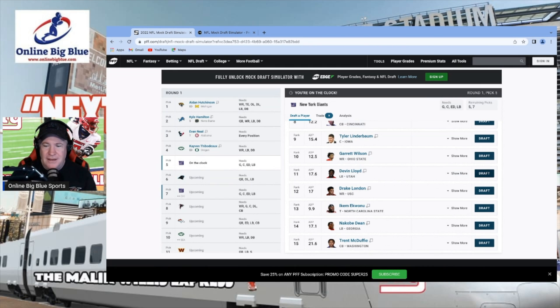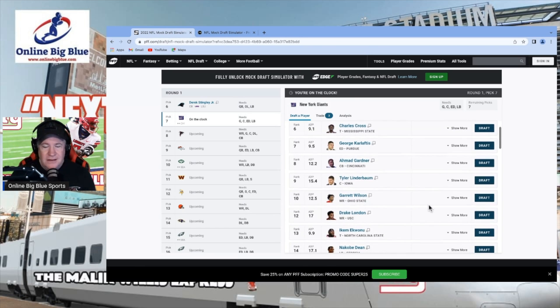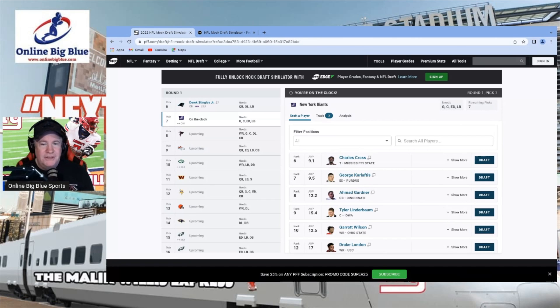I'm not going to take Malik Willis — I'm curious where he ends up. I would probably grab Devon Lloyd with that pick, so we're drafting Devon Lloyd. Now the Panthers are on the clock and they go with Stingley. Stingley is a good player and rising on draft boards, but Carolina needs offensive help — a quarterback, offensive line. I'm not feeling it.